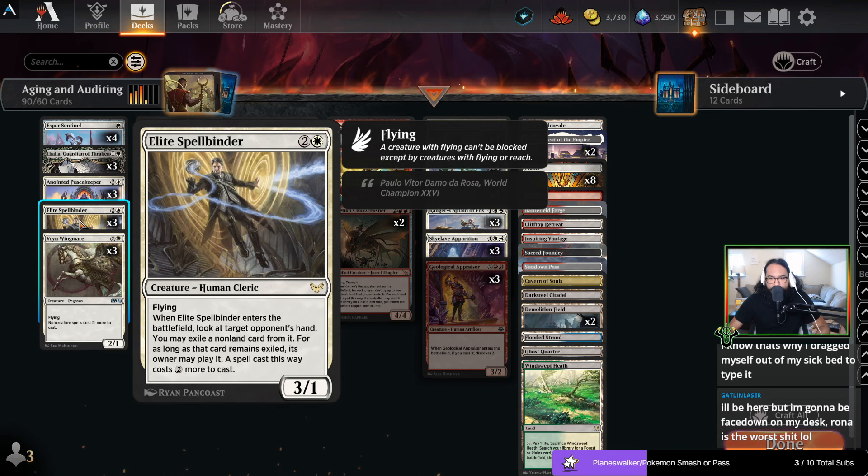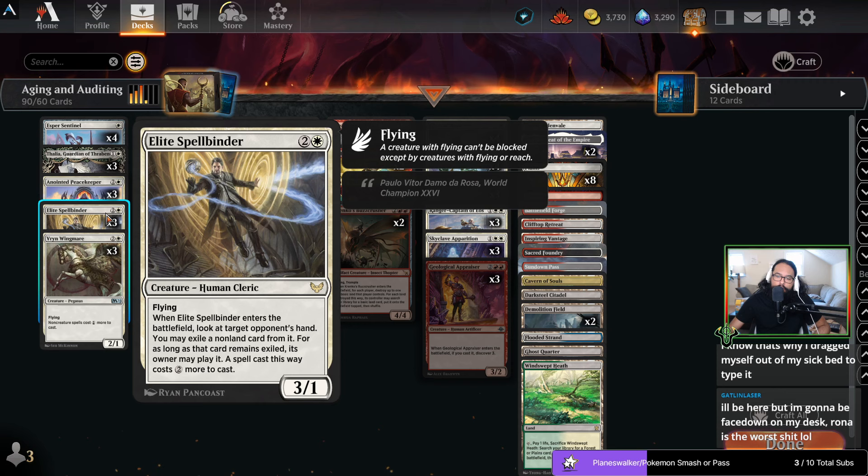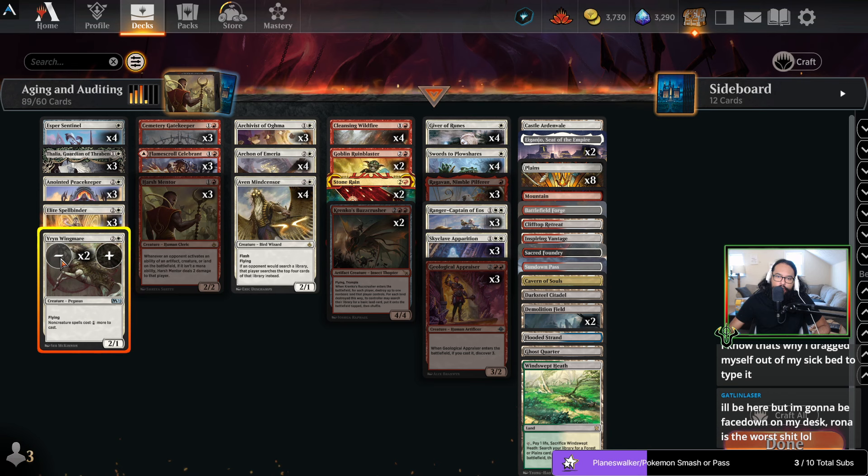Spellbinder is very similar insofar as it just makes things cost more. But I think Wingmare is too cute — Spellbinder functionally does what Wingmare does, except Wingmare affects me as well. Spellbinder is also a stronger card — it has three power. Yeah, I think Wingmare has to go.